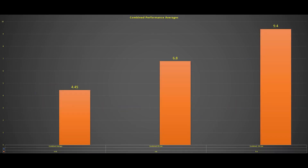The third chart shows the combined performance averages across all three metrics. Overall we are in the positive: an increase of 4.45 percent in average FPS across the 11 games, 6.8 percent for the one-percent lows, and 9.4 percent for the 0.1-percent lows.